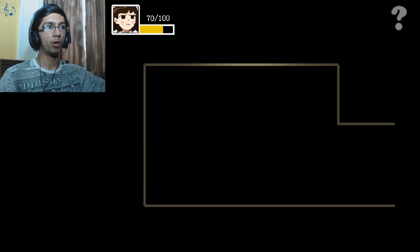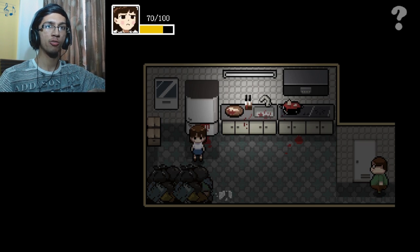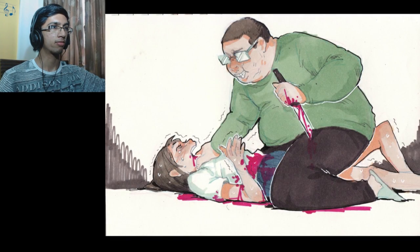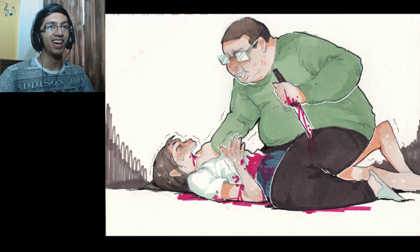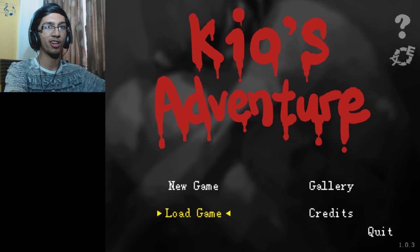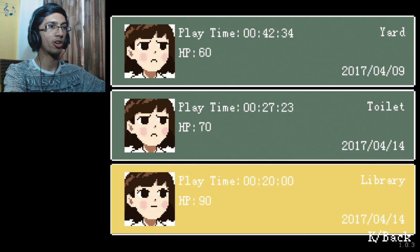For this one you gotta get caught by Bobo, but a bonus is that you should wait here until he comes and you'll get two-in-one: an achievement as well as this death screen. So if you want just the death screen, when that scene happens you should get out of the room and you'll come across him right in front of you. Two-in-one offer — the death screen as well as the achievement. Now let's move on to the next one.